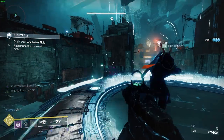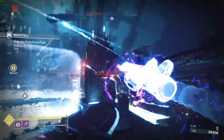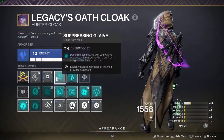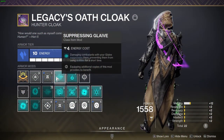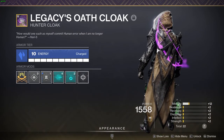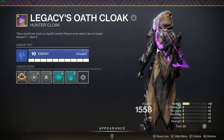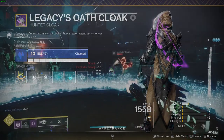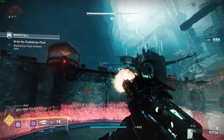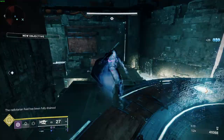Now let's talk about what mods make this build work so well. On my cloak, I'm using Suppressing Glaive — damaging combatants with your Glaive suppresses them, preventing them from using abilities for a short time. This pairs great with any Glaive: you can use the exotic Hunter Glaive, the Enigma Glaive, or Lubrae's Ruin from the raid. That mod and Glaives make this build so well-rounded — I'm suppressing enemies with the Glaive, which gets me invisible.